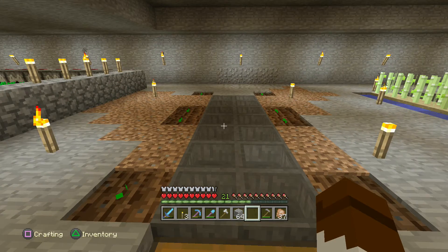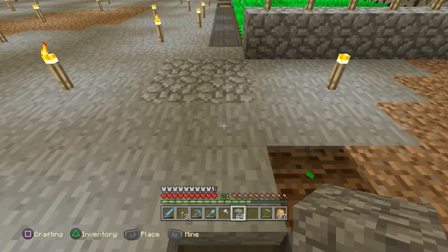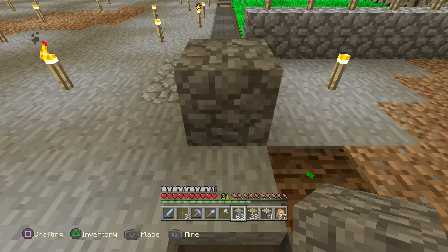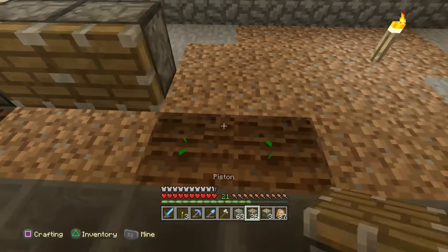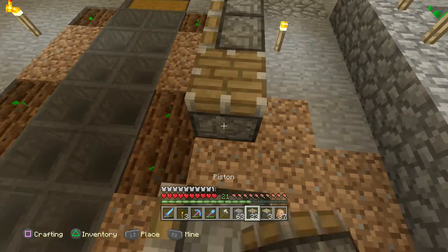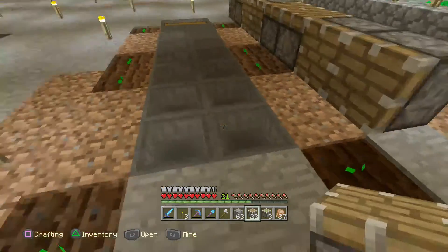I'm wondering if I should bone meal that now or not — I might wait and build the rest of this first, if I can remember how to build it. The sticky piston goes straight up, this piston goes facing in, these two go facing in. This one faces up, that one faces up. And that's it — I don't need another one on the end there.